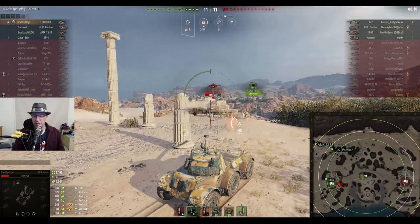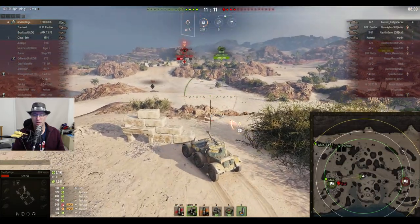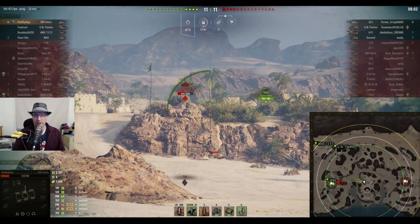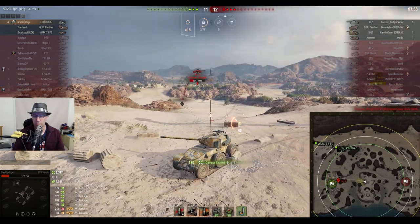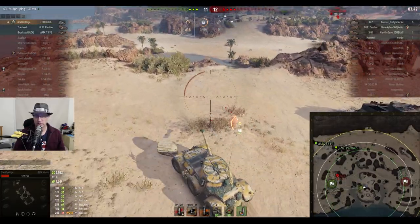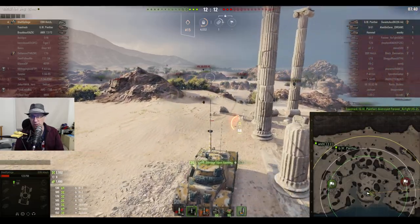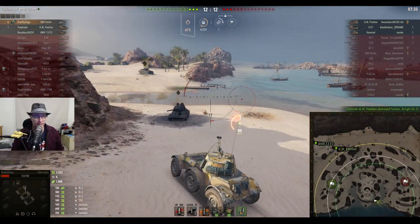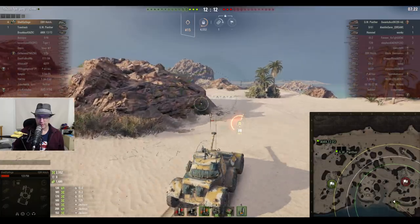Eleven to eleven is the score. The IS-2 is rolling up there, possibly spotted by the M44. Shell Sponge has to relocate - he doesn't want to be fighting the IS-2 and throw his tank away. Waiting for the right moment, he gets the IS-2 for 120, then 170 hit points, gets spotted but waits for the gun to reload and shoots again, taking him down to 135 hit points - a one-shot for artillery. Toast Track in the GW Panther picks up the kill on the IS-2. Shell Sponge says 'nice shot' in chat: four kills in the EBR Hotchkiss, two and a half thousand damage, nearly 1500 assisted.